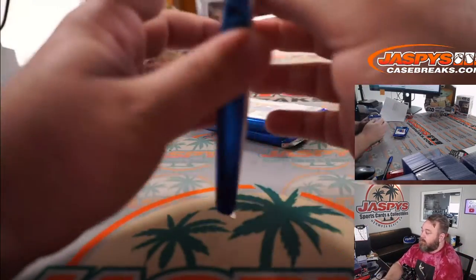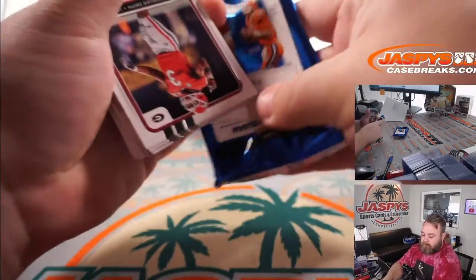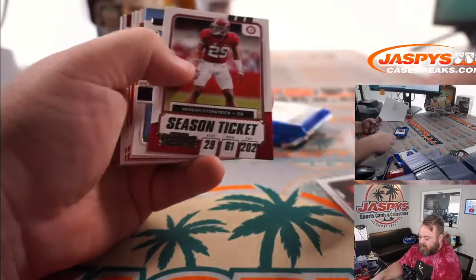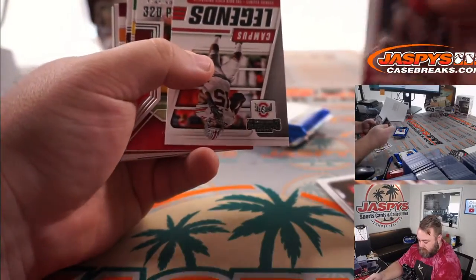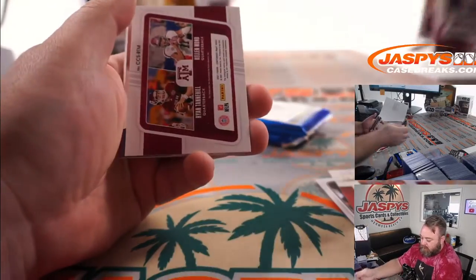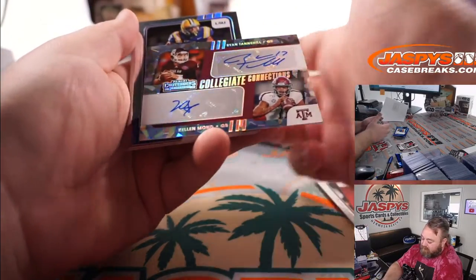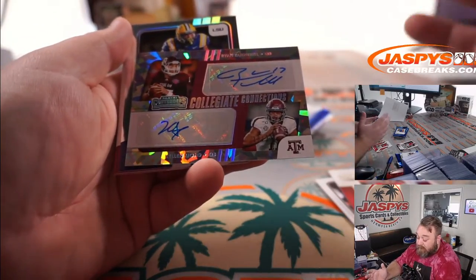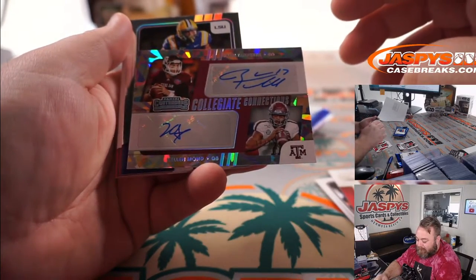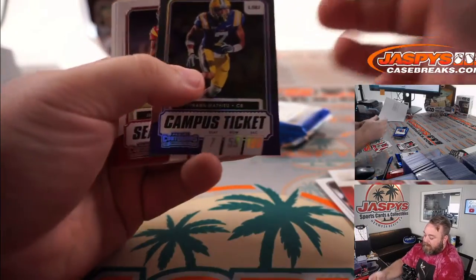Pack seven: Patrick Mahomes and Joe Burrow, Justin Fields, and you got a dual — College Connections, Cracked Ice, 18 out of 23. Ryan Tannehill and Kellen Mond — I didn't realize Tannehill went to Texas A&M. And a Tyron Matthew.